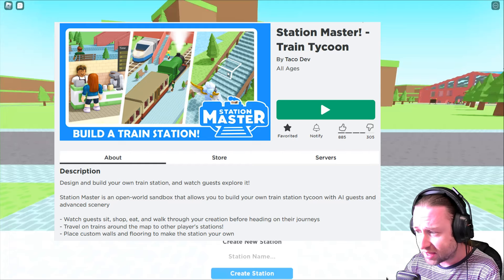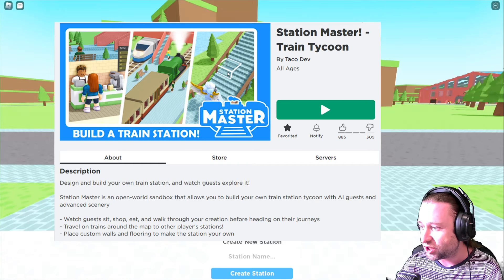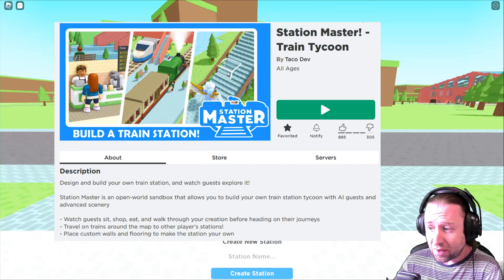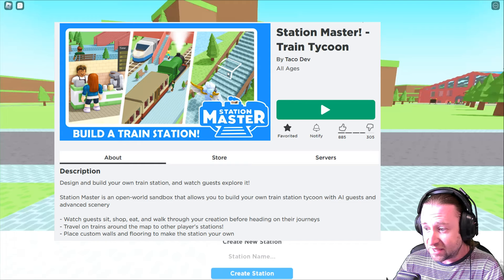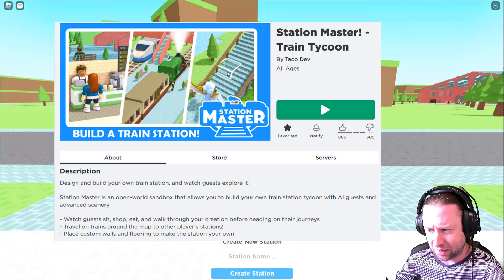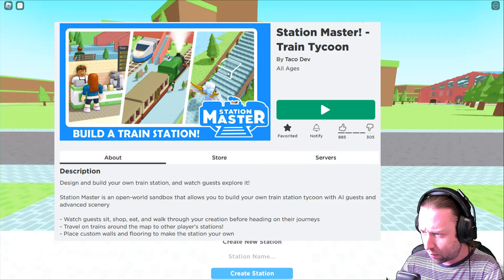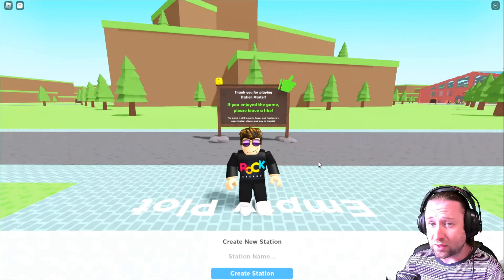According to the description, Station Master is an open world sandbox that allows you to build your own train station with AI guests and advanced scenery. Apparently we can watch guests sit, shop, eat, walk through, and travel on trains around the map. We can also place custom walls and floors to make the station our own. I believe it's by the same developer as Itty Bitty Railway, Itty Bitty Airport, and Itty Bitty City.